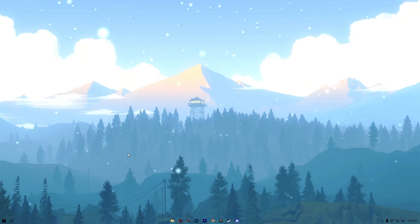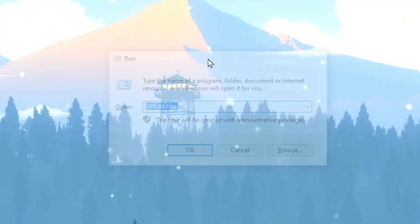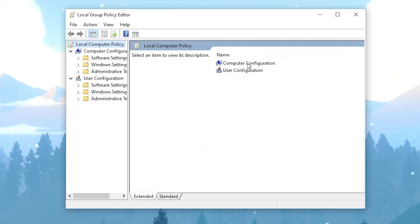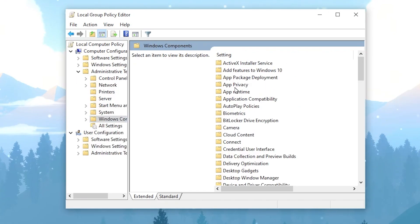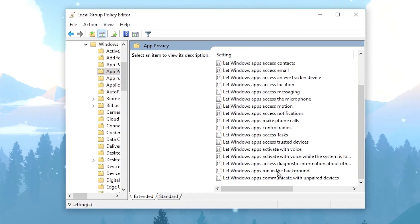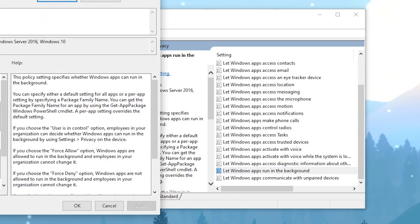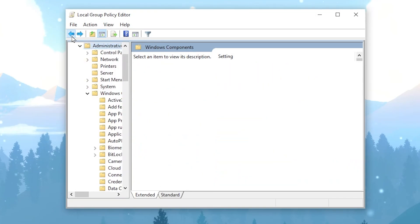In the first step we are going to disable power throttling on Windows. Press Windows + R from your keyboard, type gpedit.msc and press Enter. Go to Computer Configuration, then Administrative Templates, then Windows Components, and there you will find the App Privacy option. Go for it, scroll down, and find 'Let Windows apps run in the background.' Enable that setting, set it to Force Deny, then hit Apply and click OK.